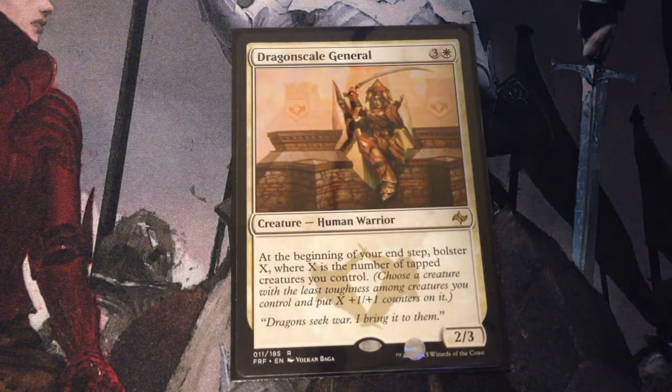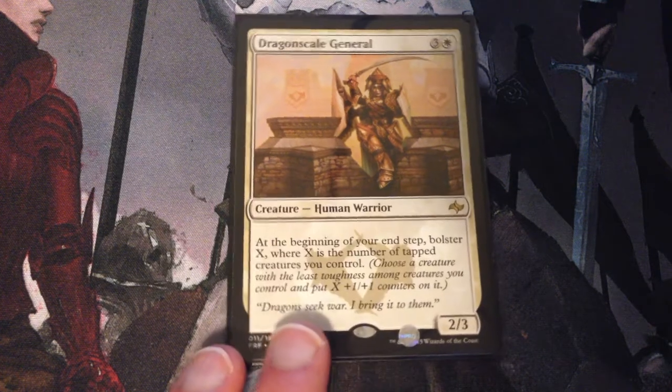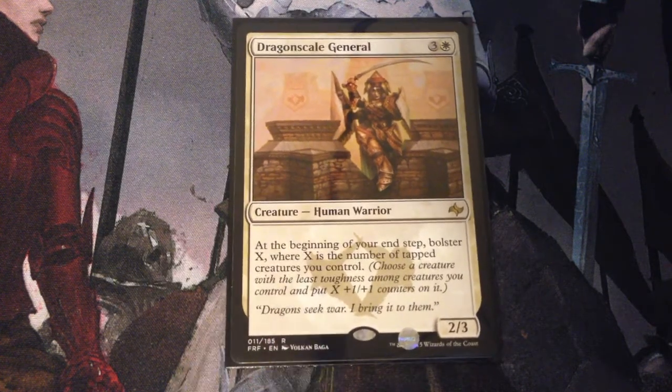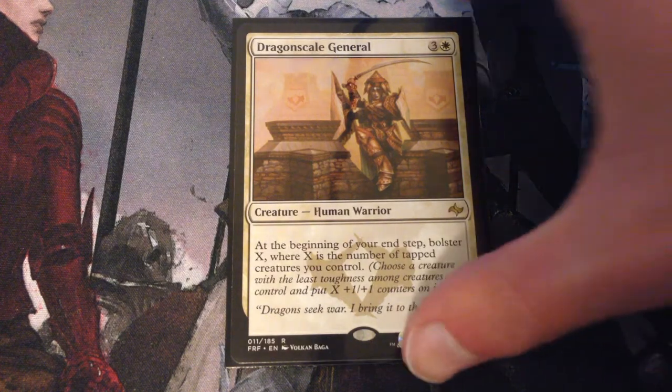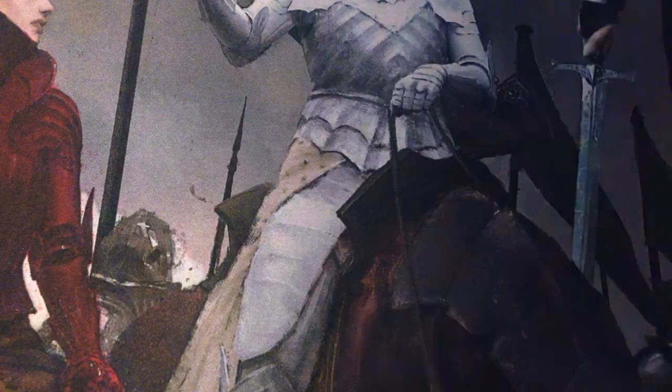Dragon Scale General — 4 mana for a 2/3 human warrior. At the beginning of your end step, Bolster X, where X is the number of tapped creatures you control. He favors the aggressive strategy that Alicia offers.